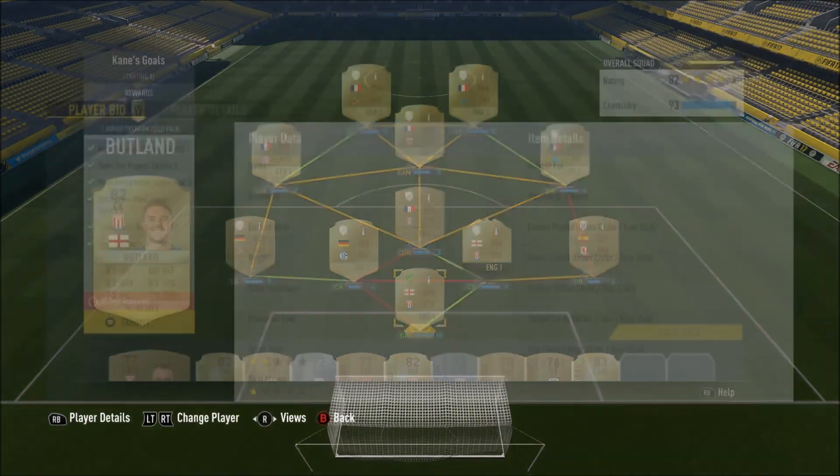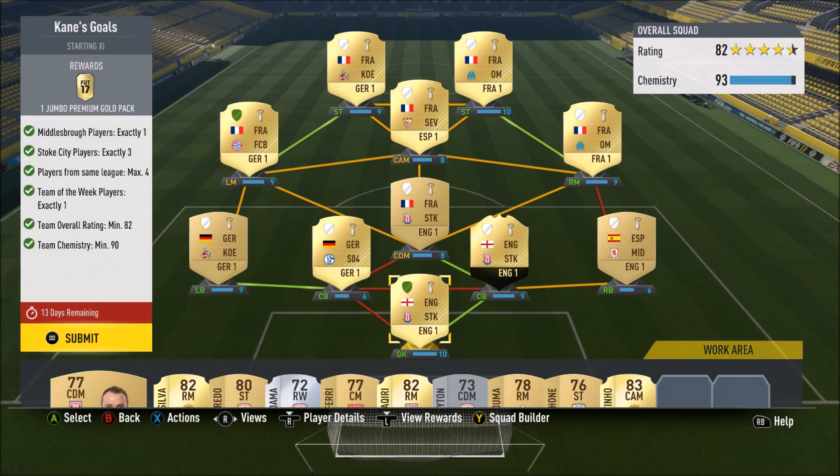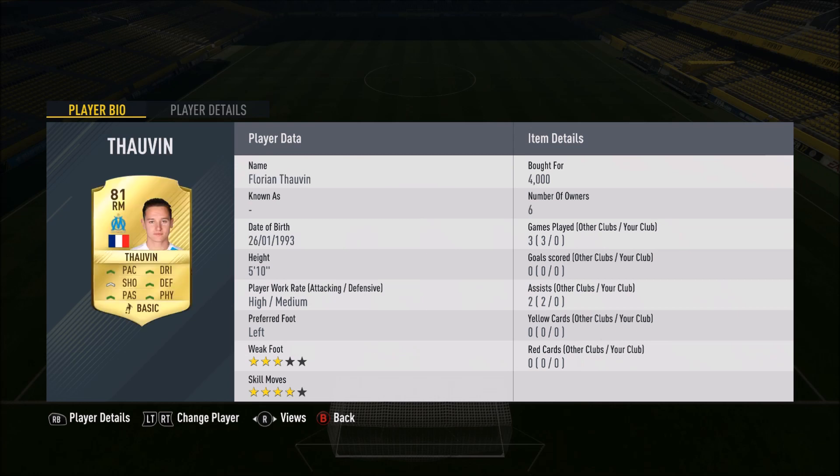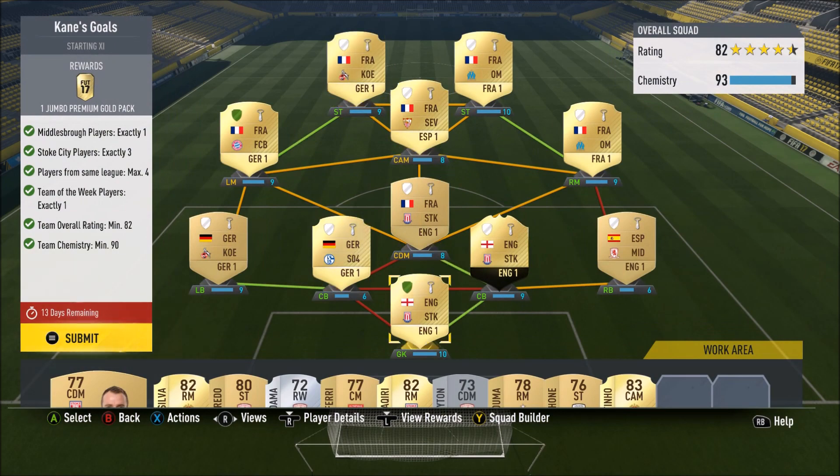We've got Butlin here, Baragon at right back, Shawcross at center back, Havidez at center back, Hector at left back, and Bula at center mid. Even though he's a higher-rated Stoke player, he's still very cheap — I just bought him for 1,100. We've got Thauvin here for 4k, Komen at left wing, and Zanzi at center mid — he comes as a CDM, just convert him. We've got Kabea at striker — you will convert him, but this is so much cheaper than doing it a different way. And Modest here, 1,100 for that 82-rated player.